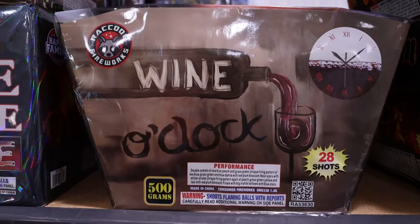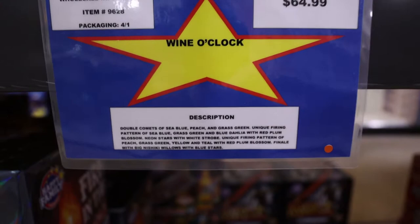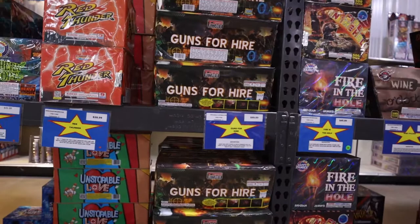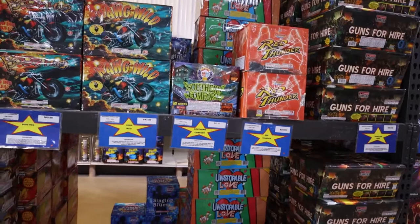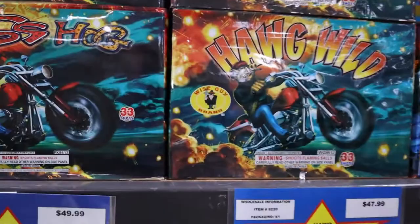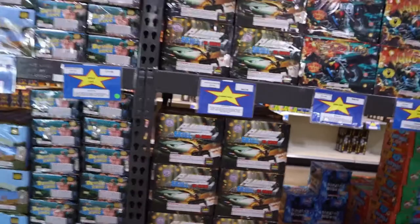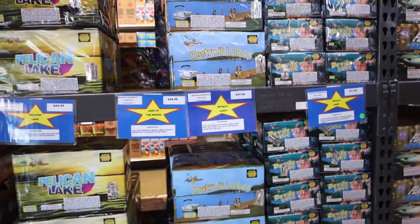We've got Raccoon Wine O'Clock — double comets of sea blue, peach, and green grass — unique firing pattern. I haven't actually seen that one fire. Fire in the Hole for $47. Guns for Hire from T Sky for $90, looks like a big fan cake with 80 shots. We've got Red Thunder from Legend for $29, Southern Comfort for $50, Hog Wild for $48, Boss Hog for $50 — those are from Wise Guy brand — and Powder Keg. We've got Flaming Skull and Sky Slam, up to 350 grams for $38.